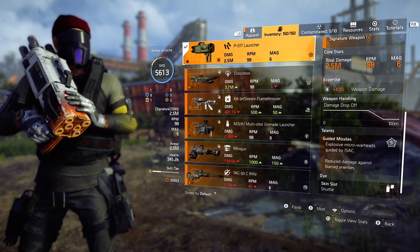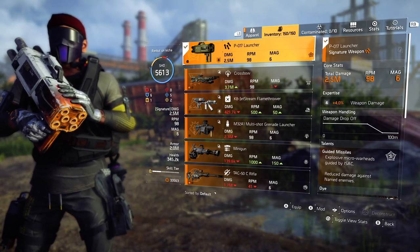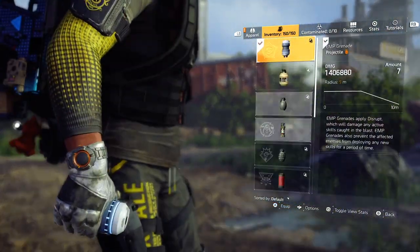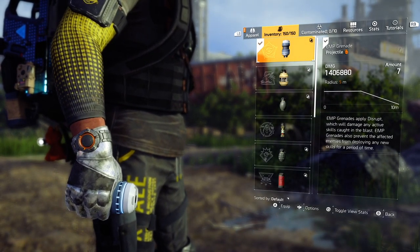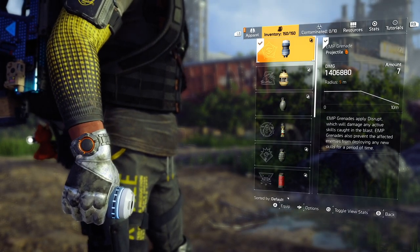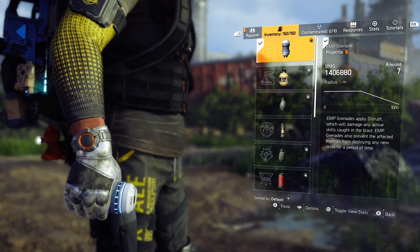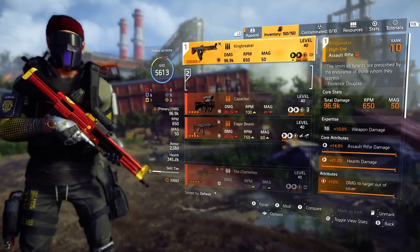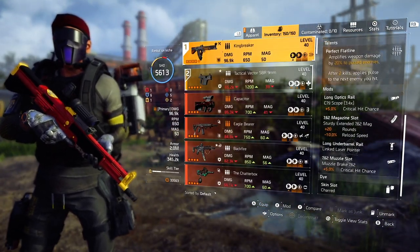To get more skill damage out of the deflector shield, we use the Technician specialization. This specialization provides extra skill damage and those delicious disrupt grenades. If you're a solo player, these grenades on legendary difficulty can save your ass. They can stop healing stations, stop Changas' stingers on their backs, stop dogs, war machines — all that shenanigans.